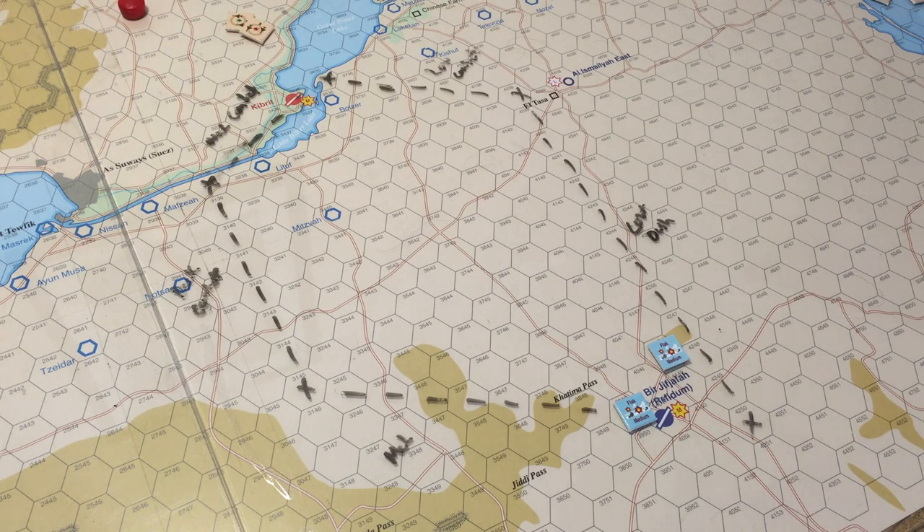Let me review the sequence of play before we start. Because this is an easier scenario, we don't have to do all phases. First is random events, but you skip that the first turn. Then the jamming phase, where the Israeli Air Force can use its various standoff jammers or jamming-capable planes. Third is the detection phase.